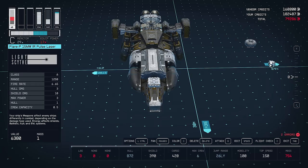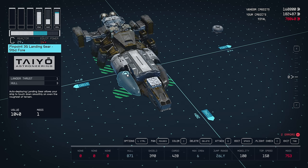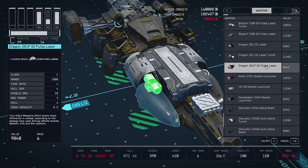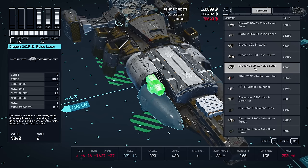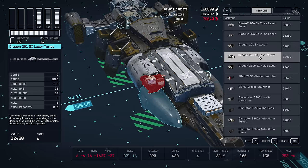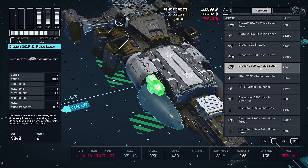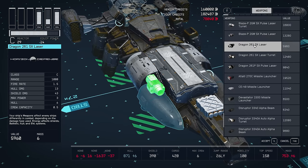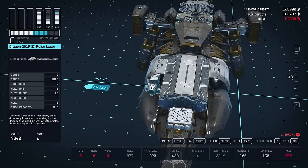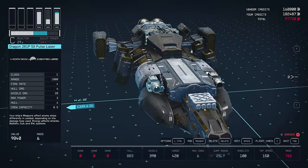On these two slots here we'll replace with some bigger pulse lasers - the Dragon. You don't want to take the turrets. It's up to you if you want pulse lasers or just normal lasers - pulse lasers obviously have a faster rate of fire. I'm going to stay true to the original design and put pulse lasers on here in the form of the Dragon.